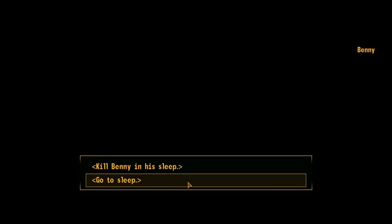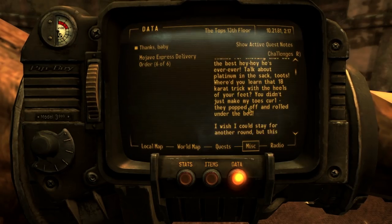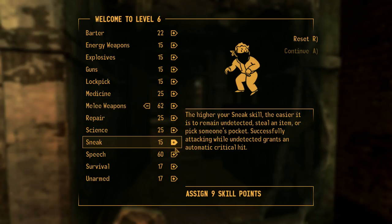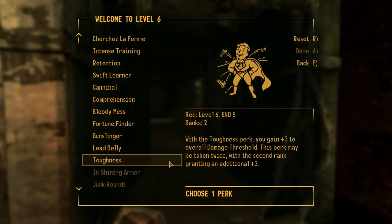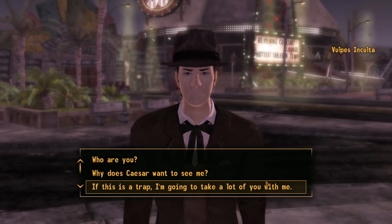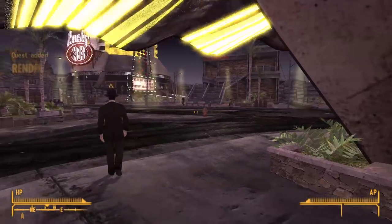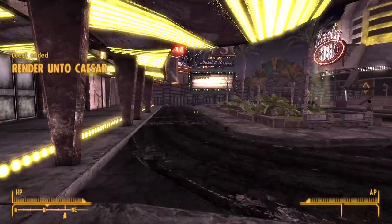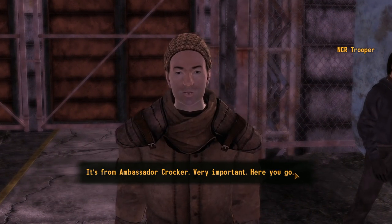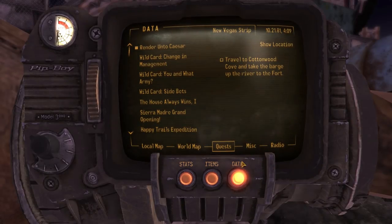After letting Benny live — for now — I went to sleep and woke up to find a note. Classic Benny. I leveled up twice to level 6, increasing melee weapons and speech, and chose the Toughness perk. I left the Tops, got my shovel back, and was approached by Vulpes Inculta, who gave me the Mark of Caesar and requested my presence at the fort. Convenient, since that's where Benny went. An NCR trooper also gave me a letter from Ambassador Crocker, which I agreed to while having no intention of seeing him, and went to the fort.